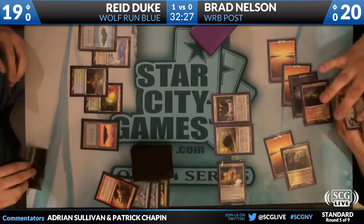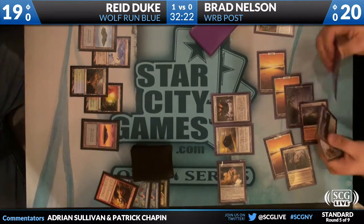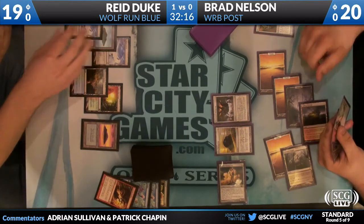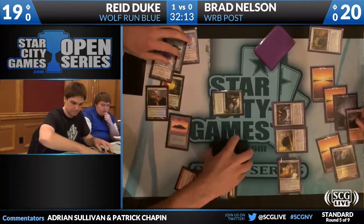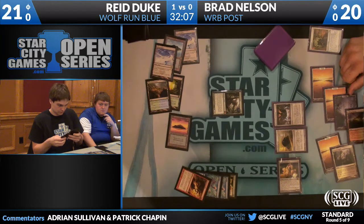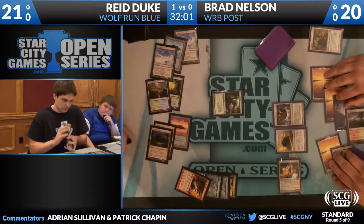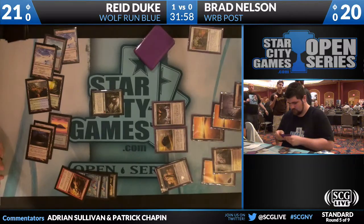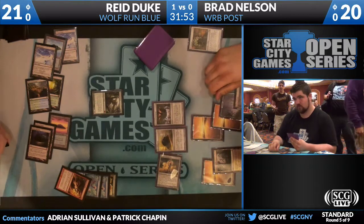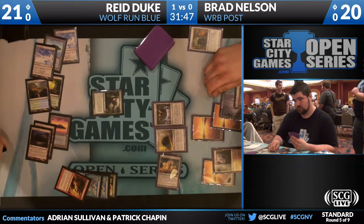Ancient Grudge taking out Mindslaver — looks like Brad's going to need to get a Trading Post going. That is a tough, tough break. And it's not even like Mindslaver is the sickest thing ever. Reed Duke's deck is not powerful enough to kill itself successfully with a Mindslaver lock. Primeval Titan — that Inkmoth Nexus is so deadly for Brad Nelson, and after sideboard Brad has zero ways to deal with it, just the Tumble Magnet. Spine of Ish Sah. You've got to go long — but mostly, I think you've got to just go to the two-losses bracket.